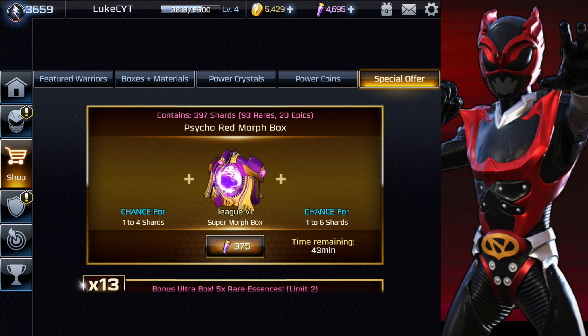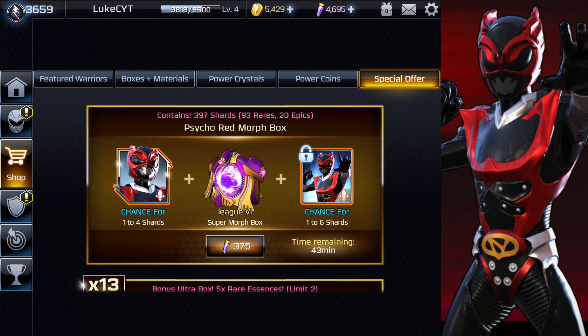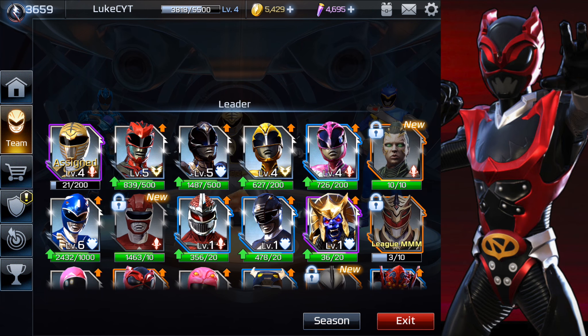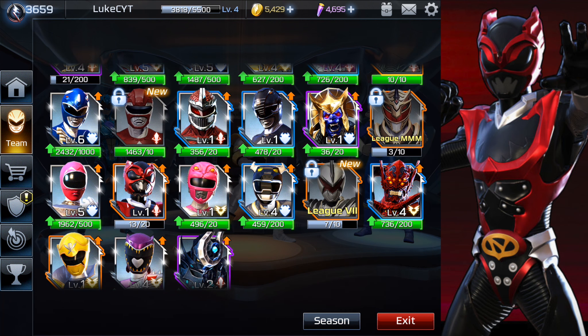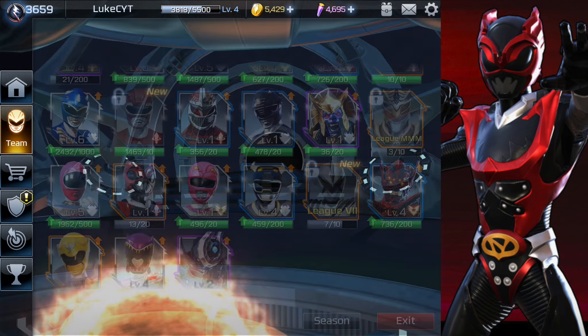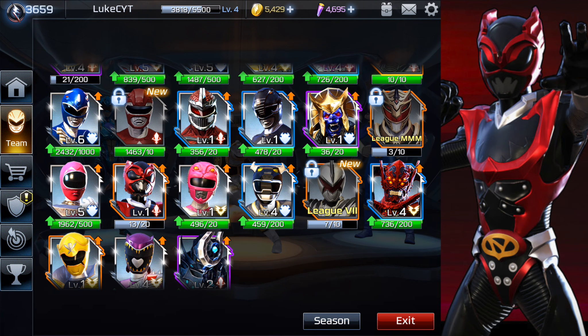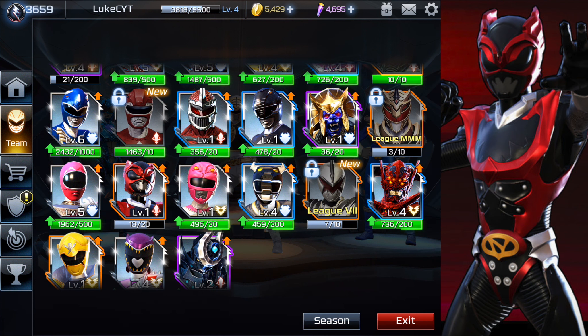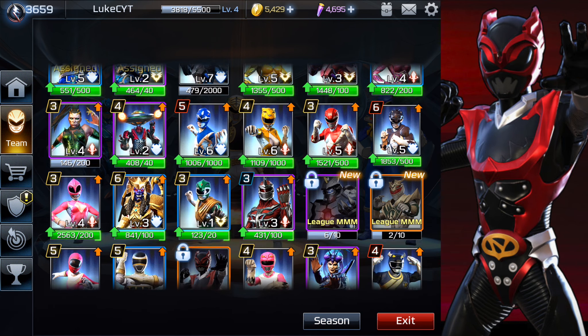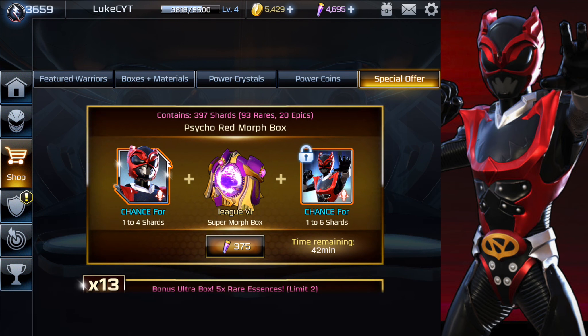I'll probably have a separate video out on Rita at some point, but in this video we're going to be opening some Psycho Red Morph Boxes. If I go into my roster, I have Psycho Red as a leader at 13 out of 20 — he has around 800 health, but he's not high enough to take over my White Ranger Tommy Oliver just yet. For the assist slot I'm one shard off, so I'm pretty much guaranteed to get him.